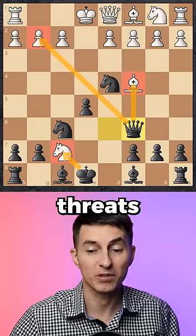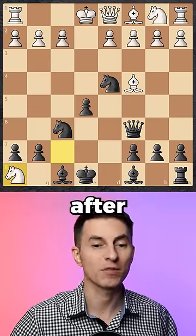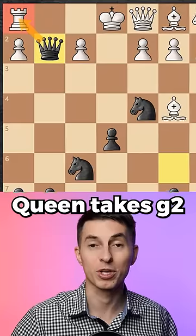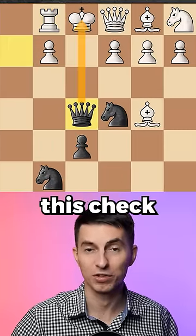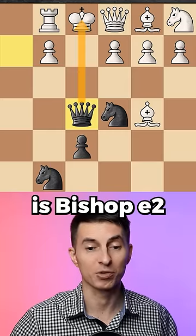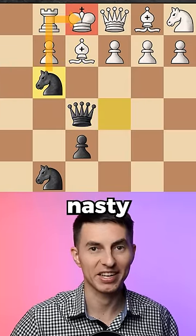It turns out there are simply way too many threats for White to handle. For example, after he grabs your rook, you counter with Qxg2. The rook needs to be defended, but after that you slide back to e4, delivering this check. The only normal way to cover is Be2, but it's met with a nasty checkmate.